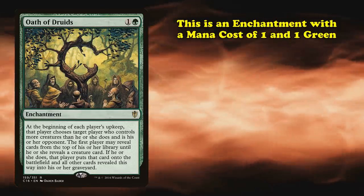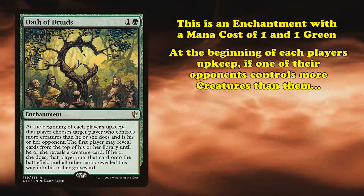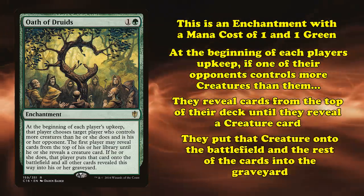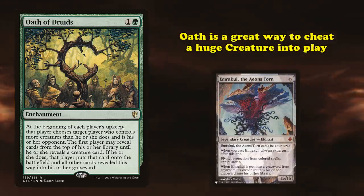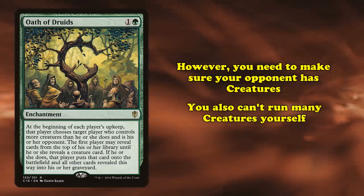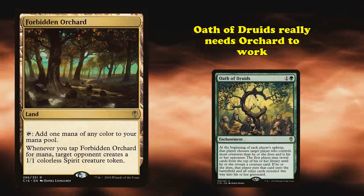Oath is an enchantment with a mana cost of 1 and 1 green, with the ability where at the beginning of each player's upkeep, if that player has fewer creatures than their opponent, they reveal cards from the top of their deck until they reveal a creature card, put that card onto the battlefield, and then put the rest into the graveyard. Oath of Druids is a really powerful way to cheat giant threats into play. However, you need your opponent to have a creature on the field for it to trigger, and you have to build your deck without many creatures to make sure you hit the creature you want. As a result, it really needs Forbidden Orchard to make it work.